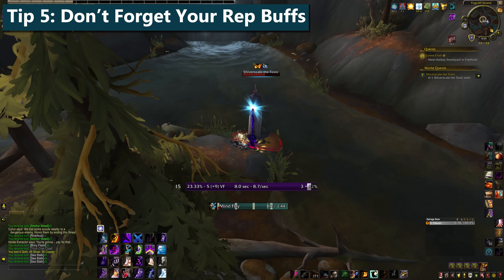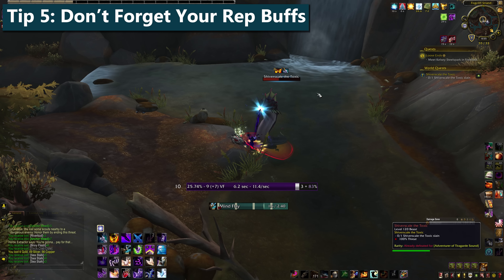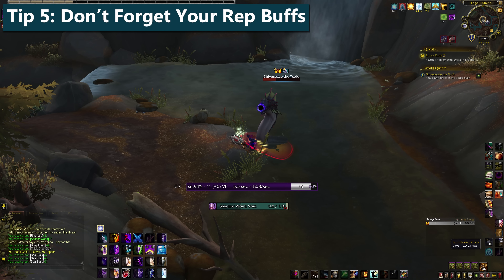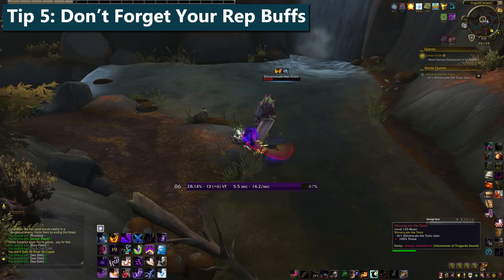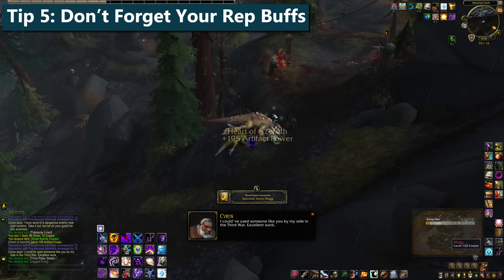Tip five: maximize your rep buffs. If the Darkmoon Faire is up, get your Darkmoon Faire buff. If you're a human, good for you. If the world quest event is up, make sure you're clearing the whole zone every day. Percentage modifiers to rep gained will affect the contract rep too, so it all starts to add up pretty quick.